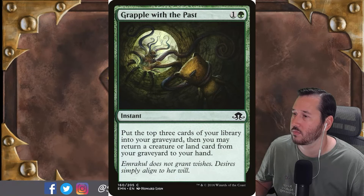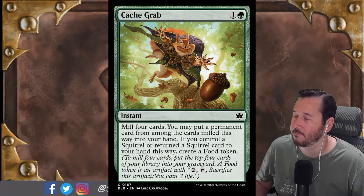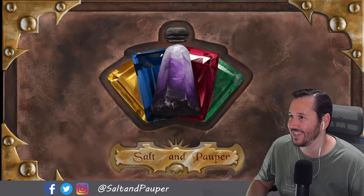I think Cash Grab specifically is better than Grapple with the Past unless you're doing a hardcore mill strategy, because Grapple lets you get anything in your graveyard. Cash Grab does hit four cards though, and they're both instant speed. The main difference I thought you were talking about between Malevolent Rumble and Cash Grab was instant versus sorcery.